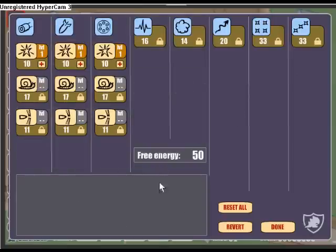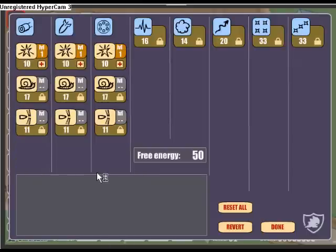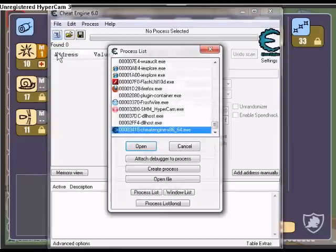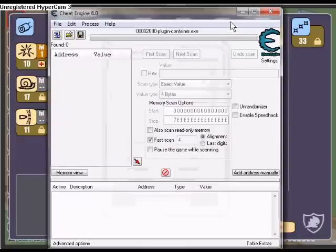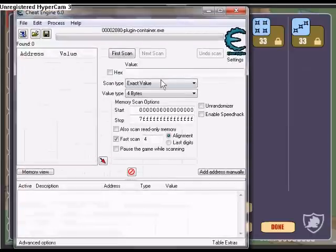Open up your Cheat Engine. If you're using Firefox, you're going to want to go to plugin-container.exe and open that up. Right now I have 50 Free Energy, so search up 50 as your first scan, or however much you currently have.